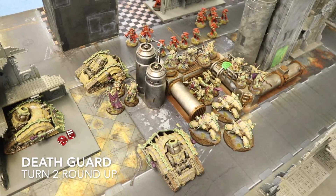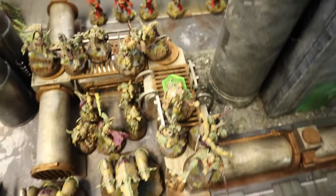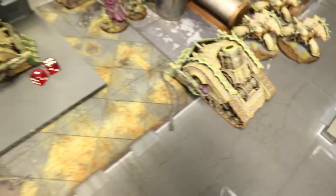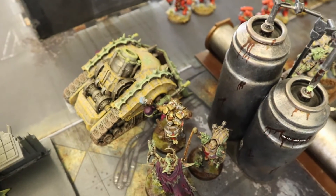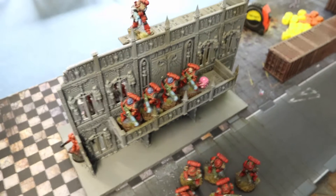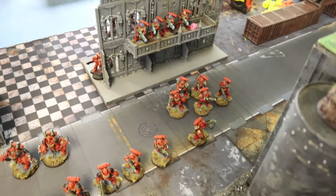At the end of Death Guard Turn 2, Brad has poured onto the relic and has a solid grip on it. He drove his tanks around and did serious damage, firing heavily into my Smash Captain — I tanked a lot with the storm shield alone, no Feel No Pain. His Lord charged in and is still alive after a re-roll. He chipped Hell Blasters across multiple squads, killed an Aggressor, and is generally picking away at everything — it's psychologically wearing.